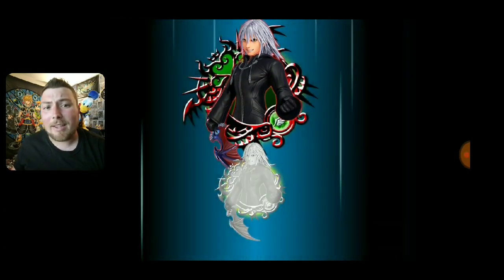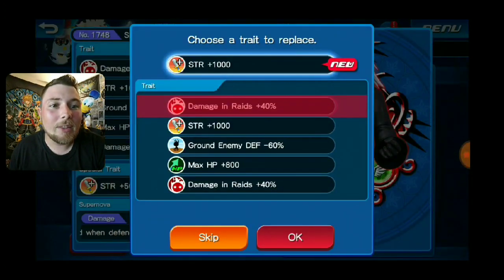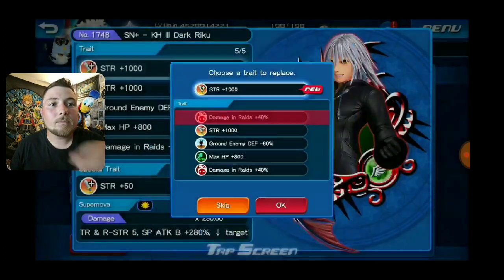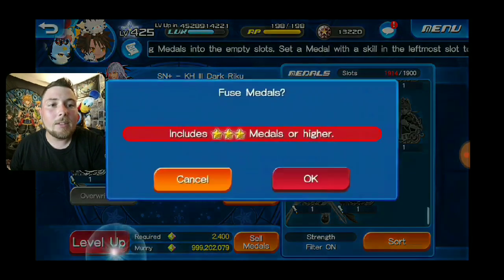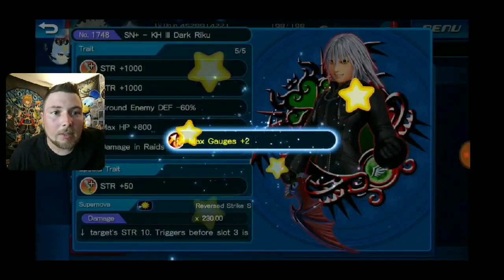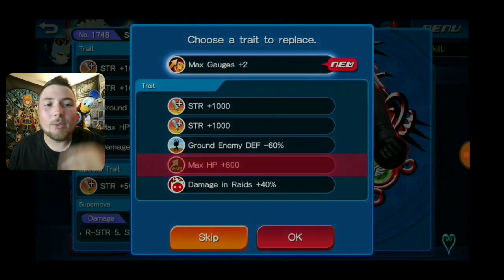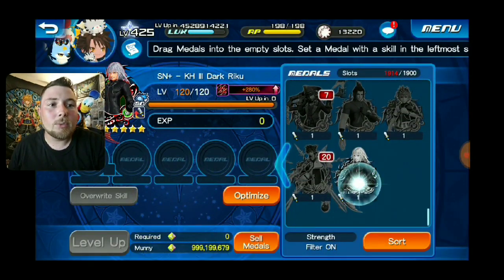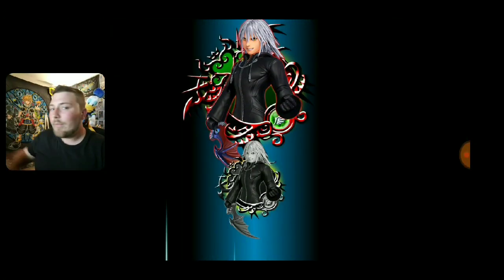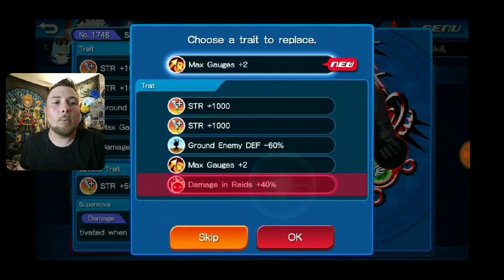Hopefully we get something good. I really want extra attack — I'd really like to have extra attack on as many medals as possible. That's one thing that is great to have, especially with PVP. Strength — that's good! We got another strength, so we're going to replace that with the damage in raids. Rolling again... okay, max gauges. So I'm going to replace that with the HP bar because I don't need extra HP. And this one's going to replace the raiding trait — hopefully it's not another raiding or HP trait. Not another max gauges — okay, we're gonna keep what we have.